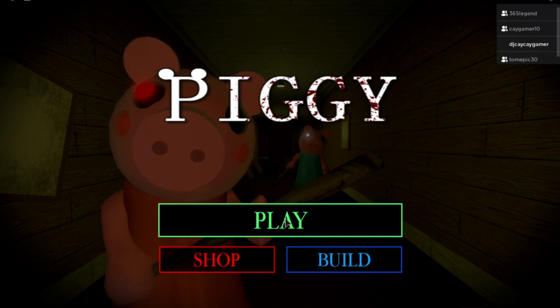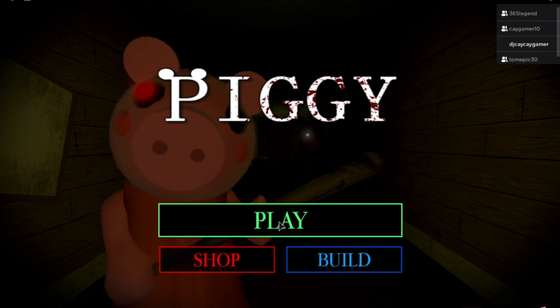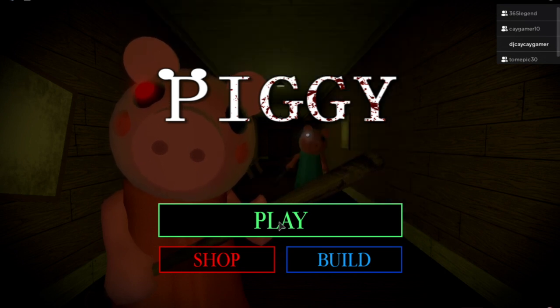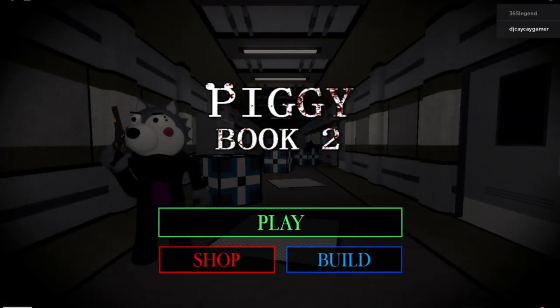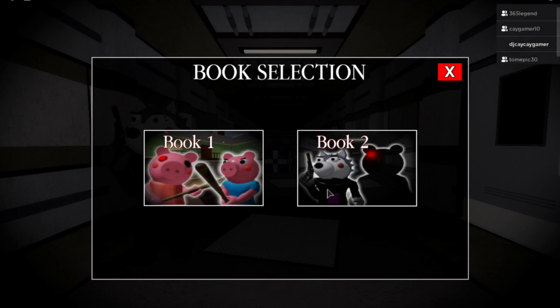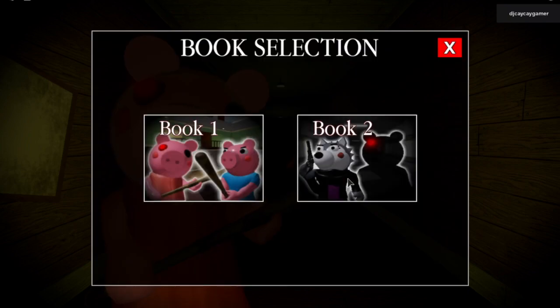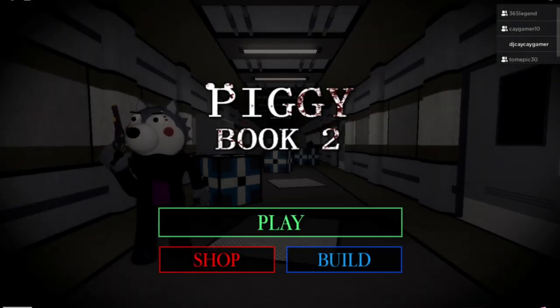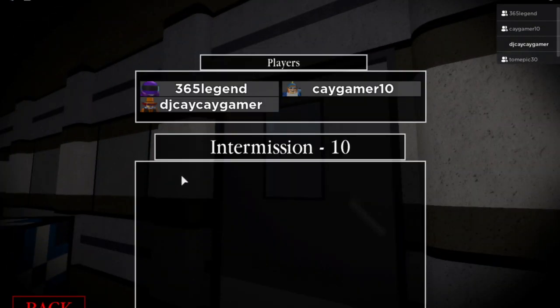The next and final special item is the gravestone trap, which is not as complex as Mr. Stitchy but still pretty involved. This one requires you to go to Book 2 — make sure you click Book 2, not Book 1 — and then select Chapter 1.